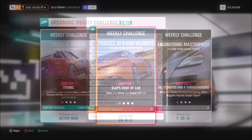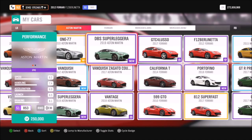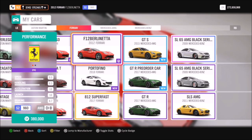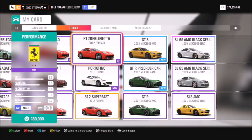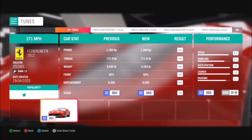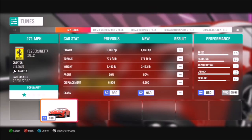You're going to want to make sure you've got a quick one. When you filter all of your super GT cars, I had quite a lot of Aston Martins, a few Ferraris and a handful of Mercedes-Benz, but the Ferrari F12 Berlinetta won it for me. You can tune it to a very high top speed, which is relevant for the final challenge. I've created a tune called 271 MPH and the share code is 819815955.